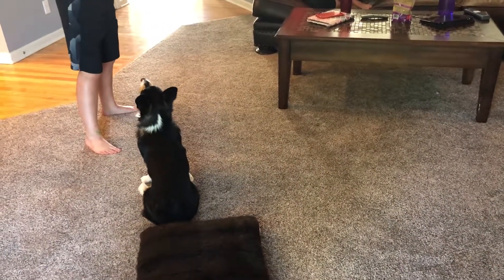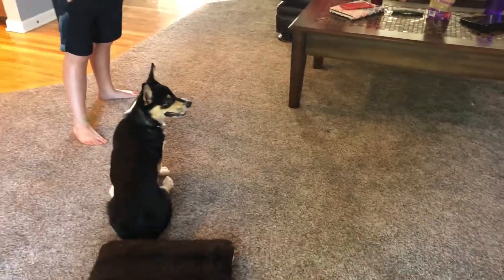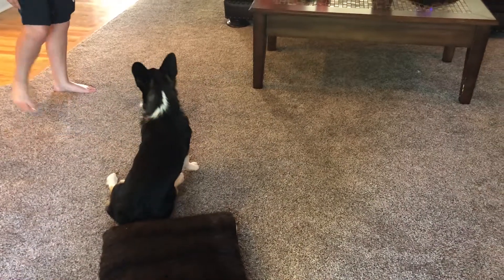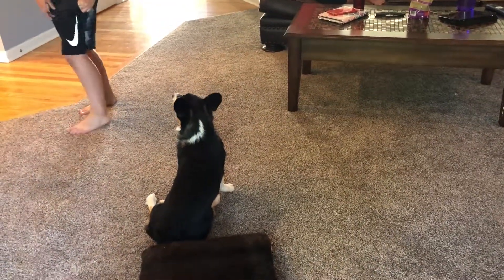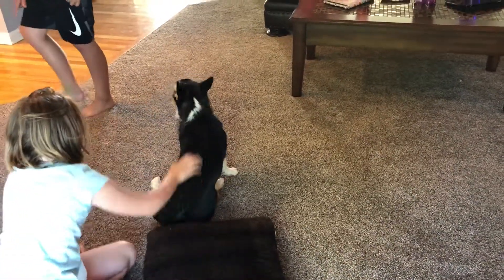When they drop the ball, he's going to try to get it. They're going to use a treat and put it by his nose, and when he drops it, they're going to say 'drop,' give him the treat, and then pick up the ball and keep playing. This is going to teach him that he can play with the kids, but he's not allowed to nip and chase them.